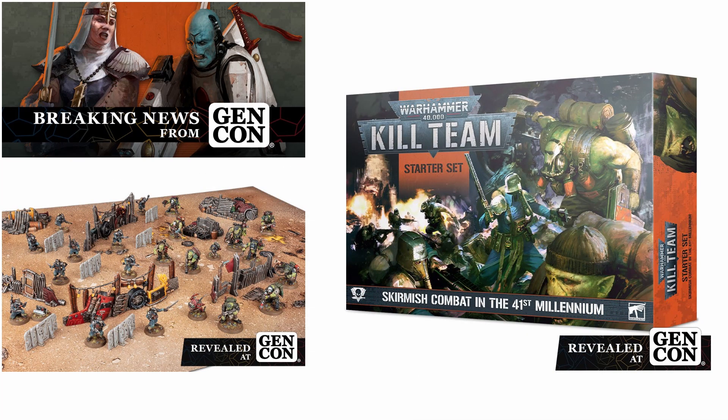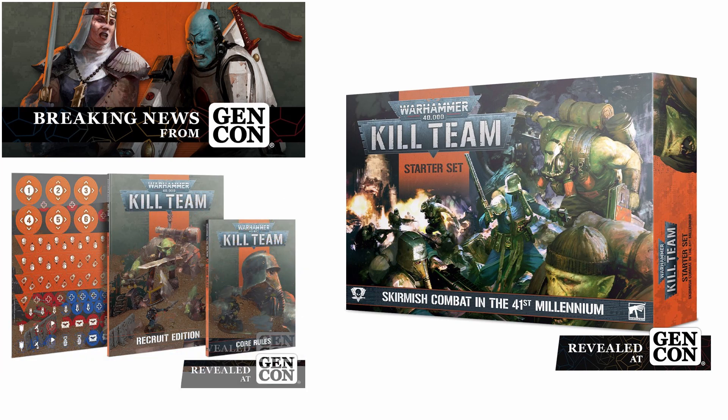Also, if you still want to get into Kill Team but didn't get the full Octarius box, there is a brand new mini starter set which will presumably be a much cheaper way to get into the game. It comes with the full set of models but a lot less terrain, as well as a 56-page how-to-play guide and a compact rulebook — like the 40k starter sets after the initial Indomitus box, this will presumably be a nice cheaper way to get into the game.